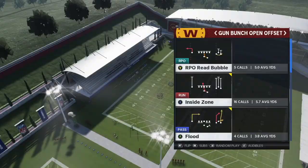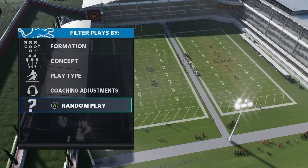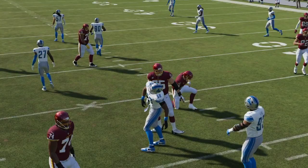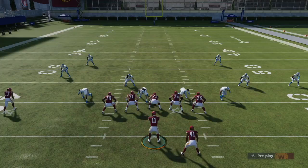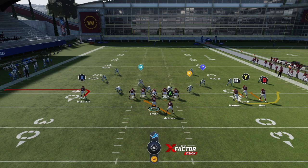The fourth play we've got to mix in is the RPO Bubble out of Bunch Open. This formation and this run are so good — you can hand it off, throw the bubble out wide, or keep with the quarterback like a read option. You always want to check the numbers on the wide side: if you have the numbers advantage, throw it out there. Watch that defensive end on the outside — if he stands up, hand it off; if he crashes, keep it with the quarterback. He stands up, I hand it off: easy inside zone for about six yards up the middle.